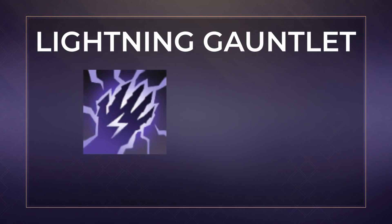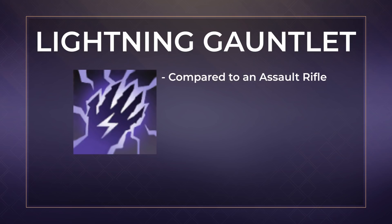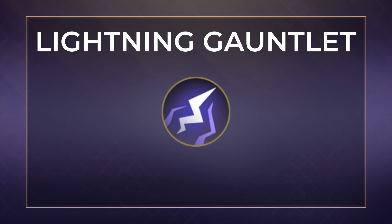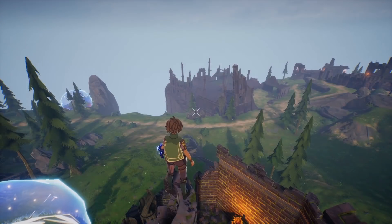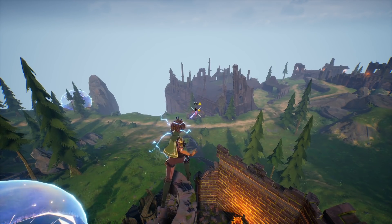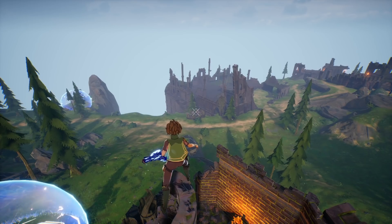The lightning gauntlet can be compared to an assault rifle and focuses on medium to long range combat with consistent damage to whittle down your opponents. The primary spell Lightning Bolt rapidly fires lightning bolts at your opponents and the attack button can be held down for automatic fire for continuous damage. The lightning gauntlet is a great weapon to use if you're new to projectile shooters as it has the highest projectile speed currently available in Spellbreak.